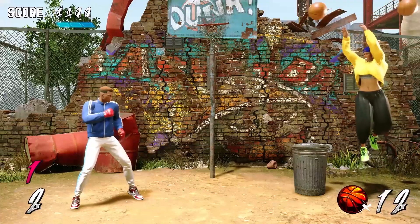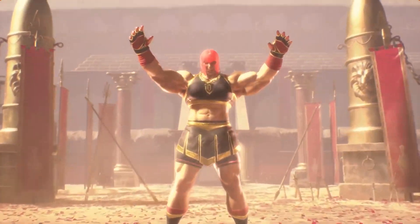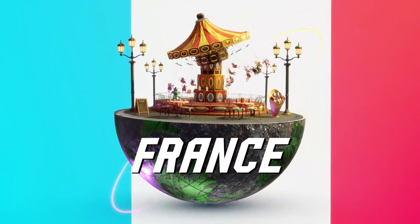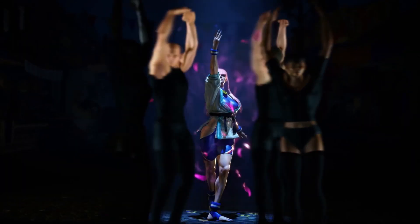The main fighting gameplay of Street Fighter VI is based around the Drive Gauge, a system designed to encourage player creativity. The Gauge can be used for five different techniques, requiring players to choose which to prioritize.